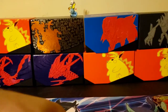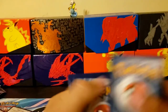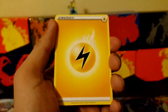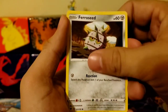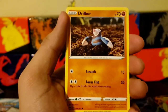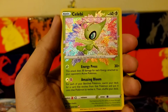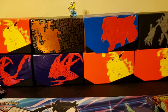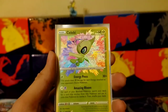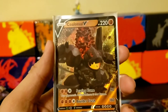Alright, let's get into this last pack — last pack magic everybody, let's see if we can get some. Code card for anybody, one, two, three, four. Energy. Dusclops, Rocky Helmet, Froslass, Drizzile. Dustox — and there we go: an Amazing Rare Celebi! That's what I'm talking about! And a Coalossal V full art — we've gotta sleeve those two up! That is awesome — what a way to end a pack!